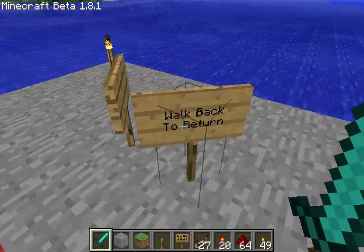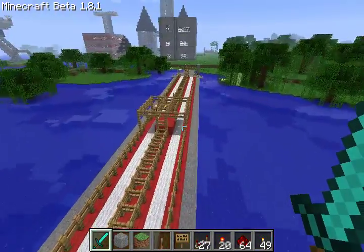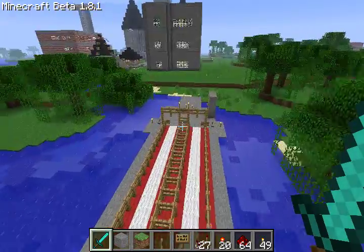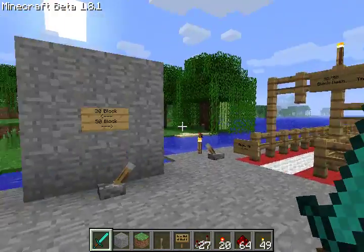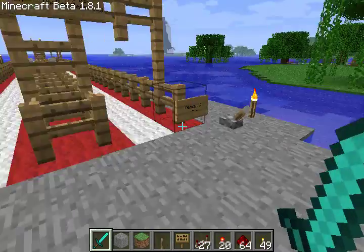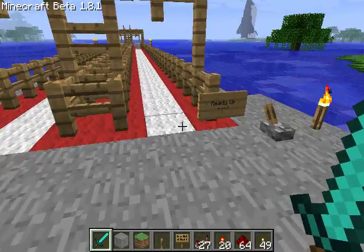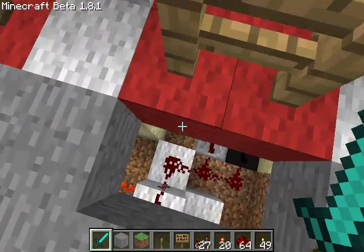There's Twitter in the background. 'Walk back to return' means you just walk around or fly around. For those of you on this server, this is a little tutorial on how to use this. Let's reset all this and now let me show you the fun stuff.